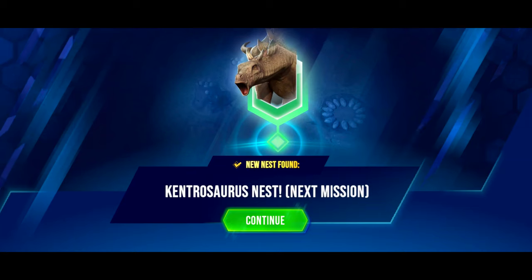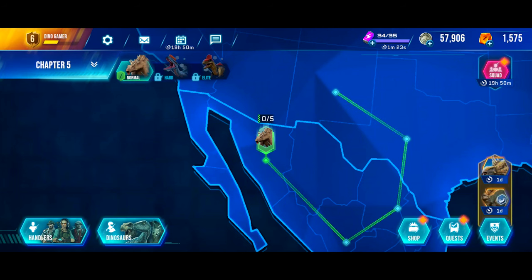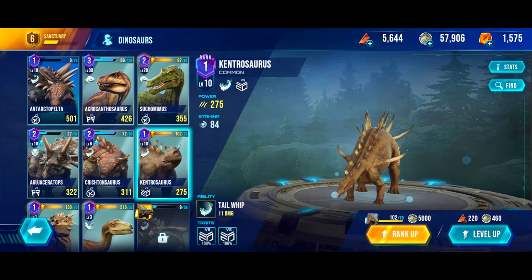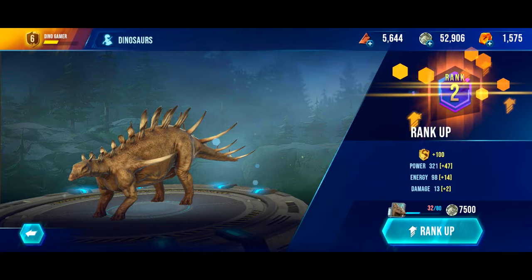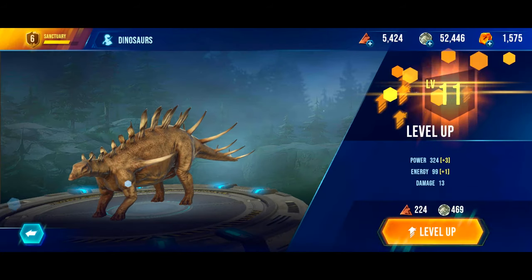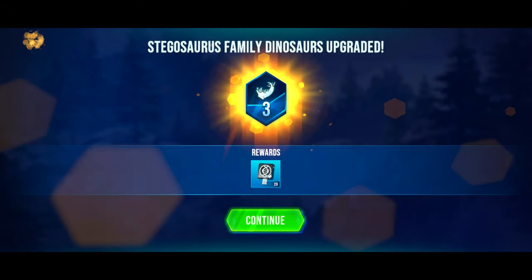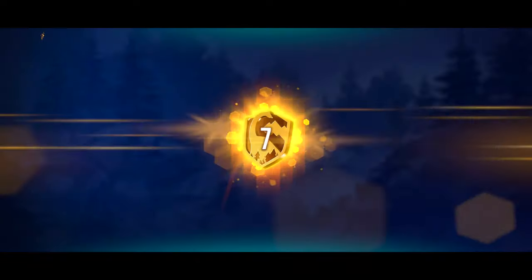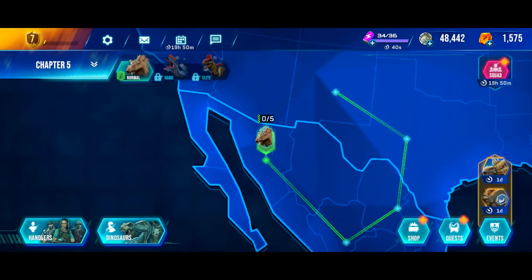New nest found — Kentrosaurus. The next mission means we'll have to defeat the Kentrosaurus. We did get some Kentrosaurus DNA so we can rank it up, which increases damage, energy, and power significantly. Let's level it up — level 20 Kentrosaurus. It has 106 stamina which is pretty low, but 14 damage is a good bit.